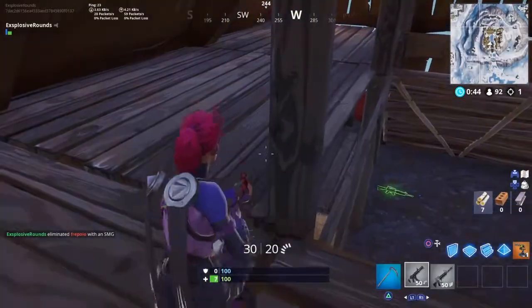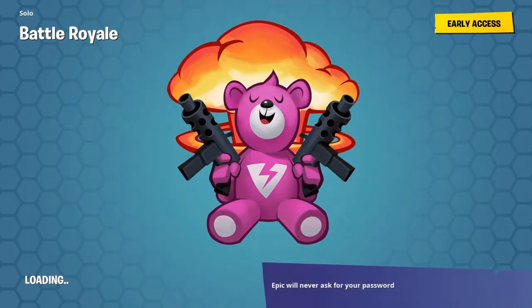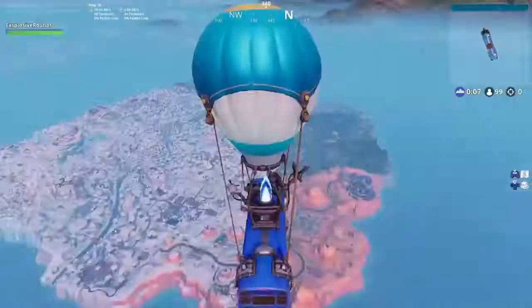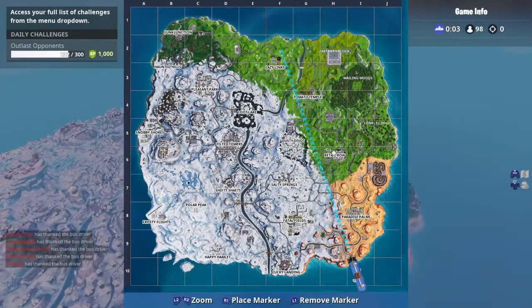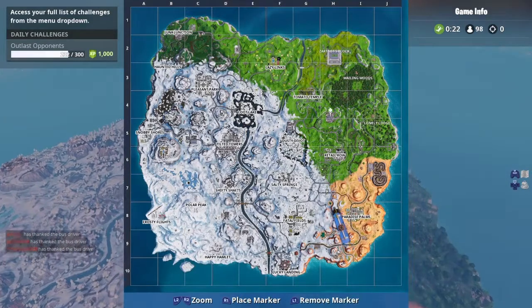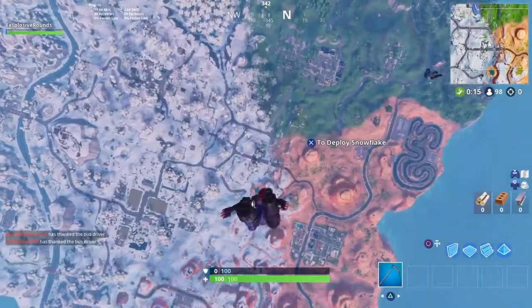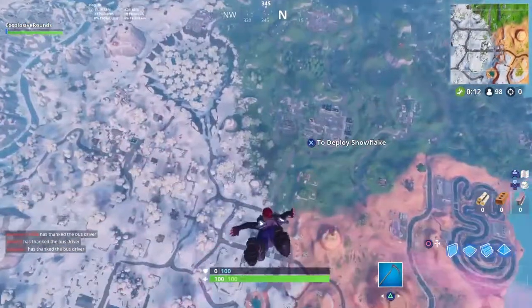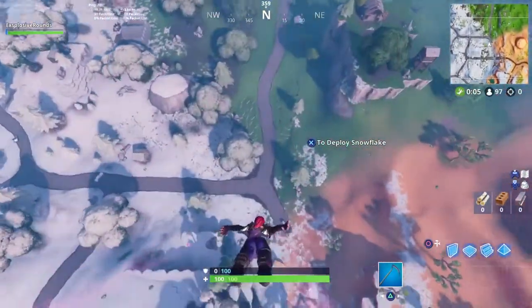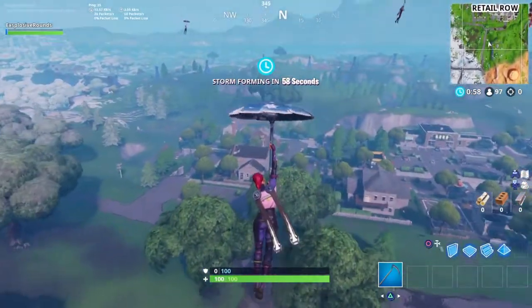Oh wow, that was way too close. Okay, let's go round two. No shotguns allowed — pretty difficult. Where should we go? Let's reach out, hopefully we can get a gun before anyone else and take them out without finding a shotgun as our first weapon, which is difficult.